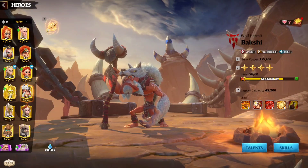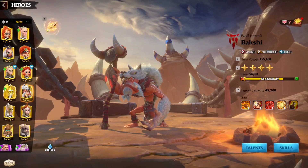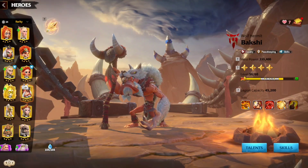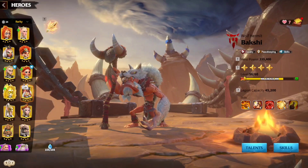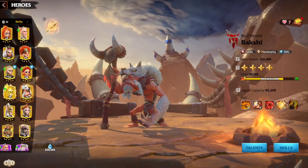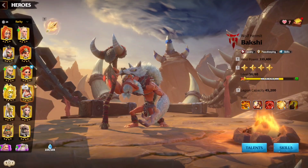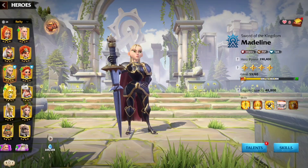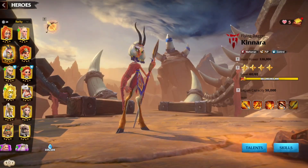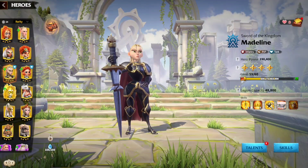Let us check out some awesome pairings for Bakshi in Call of Dragons. Bakshi is finally in the gold chest. The best pairing is going to be Bakshi Primary and Emrys Secondary — every single player in this game can get this match. If you want to destroy someone in a 1v1 situation, go Bakshi Primary, Emrys Secondary. The damage output is going to be insane. Bakshi and Emrys are the best pairing for destroying cities and rallying passes.